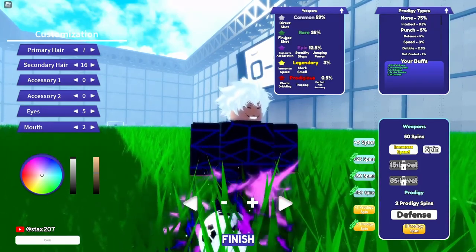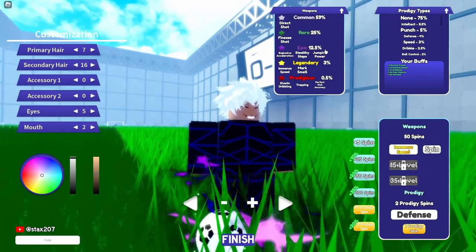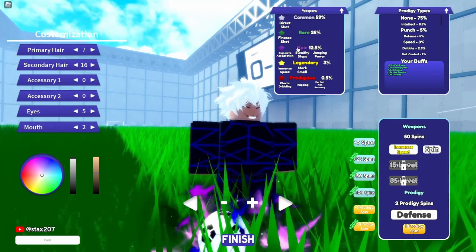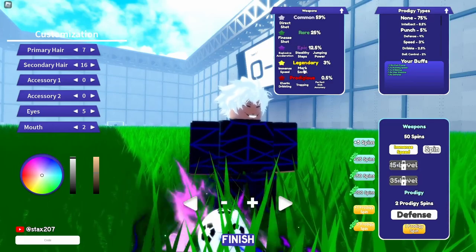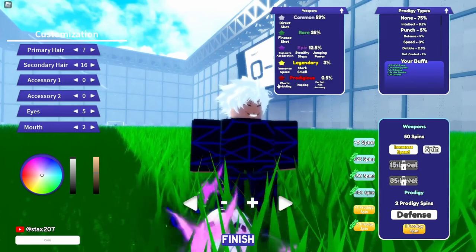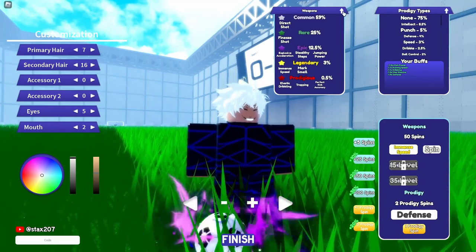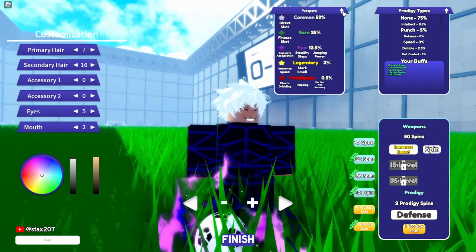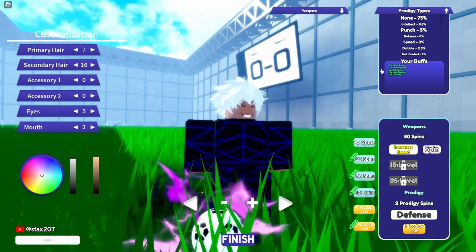For weapons you have: direct shot, finesse shot, jumping power, explosive acceleration — all useless. But stealthy steps, immense speed, mark smell, elastic dribbling, trapping, and perfect kick accuracy are really good, so I would suggest you guys get some of those.